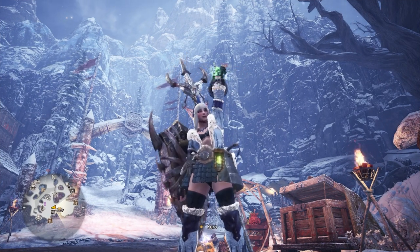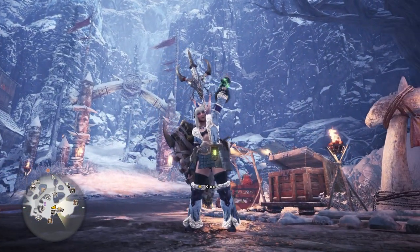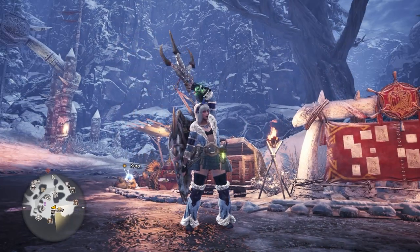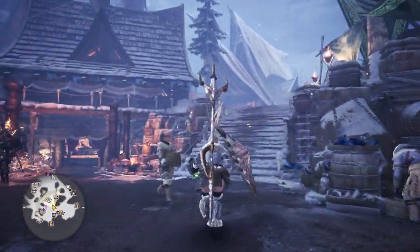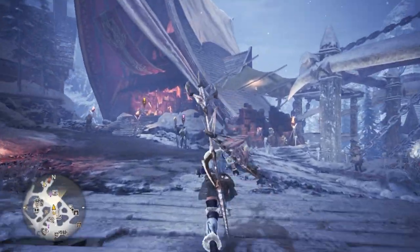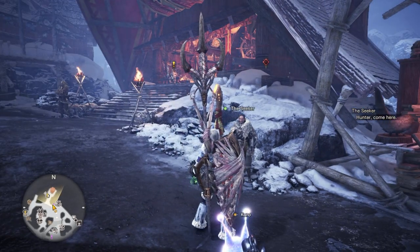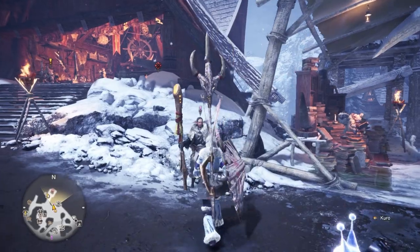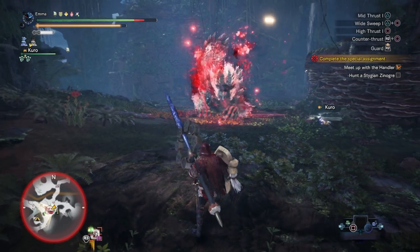Hello there, welcome back to the channel, welcome back to my Monster Hunter World full playthrough on PlayStation 5. This is Part 33 and I think we've got a couple of things to do. If I speak to the Seeker I think it's going to trigger off another quest line — I'm not going to do it yet. I'm sure he's going to talk about the Stygian Zinogre that we fought in the last episode, which was a lot of fun.